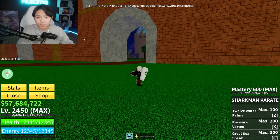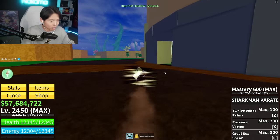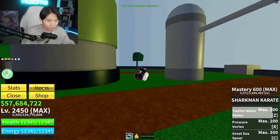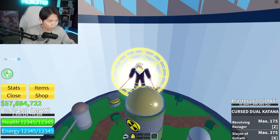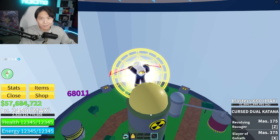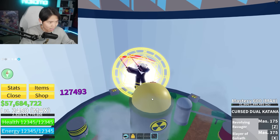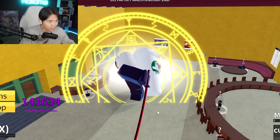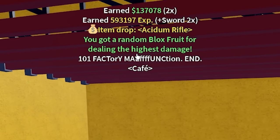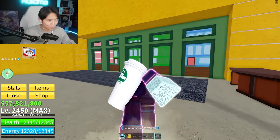Another way of obtaining a fruit is by breaching the factory, and it just started. We're going to use Buddha to deal the maximum amount of damage possible, and put on the CDK. To get a fruit from the factory, you must deal the most damage during a raid. I'm lucky because I'm in a private server — in a public server, someone better than you might steal the fruit. It's almost dead. Love killing inanimate objects that can't fight back. You get a random Bloxfruit for dealing the highest damage — and it's a diamond!